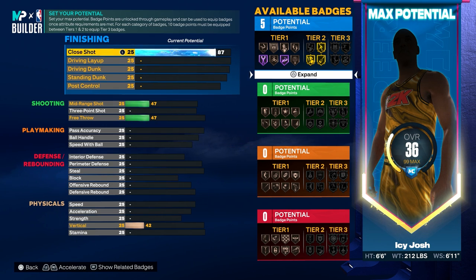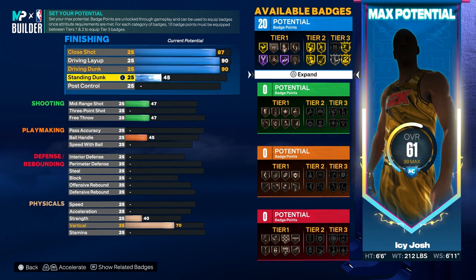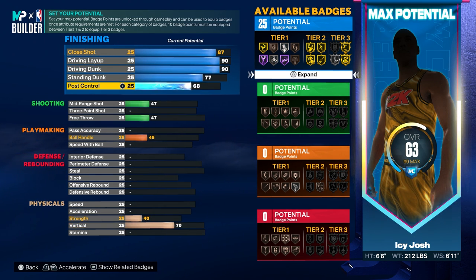For the finishing, you want to put the close shot to an 87. Then for the driving layup and the driving dunk, you want to make sure both of those are at a 90. For the standing dunk, you want to go ahead and put that to a 77, and then the post control you want to put that to a 71.